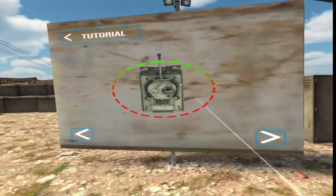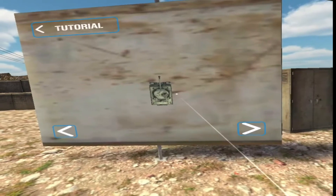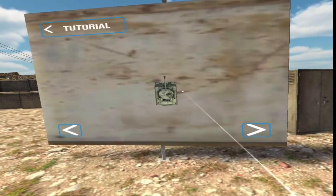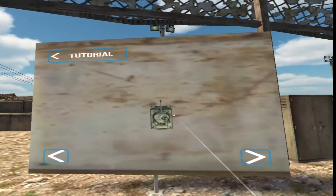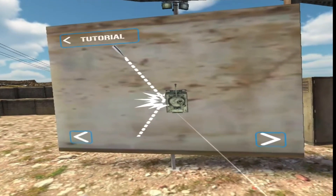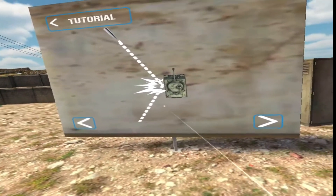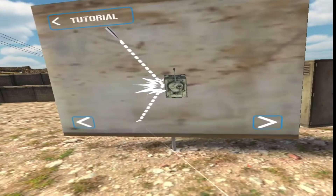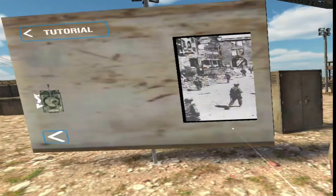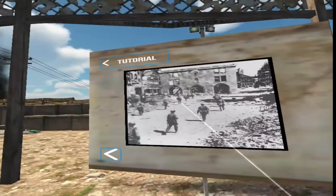Projectiles are more likely to penetrate your armor when they hit it at a flat angle. Try to turn slightly oblique to incoming fire so that they are more likely to ricochet instead of penetrating your armor. This is a balancing act between keeping angles shallow versus over-exposing your weaker side armor — you need to master that balance. May God be with you soldier, now we'll see you in Berlin!